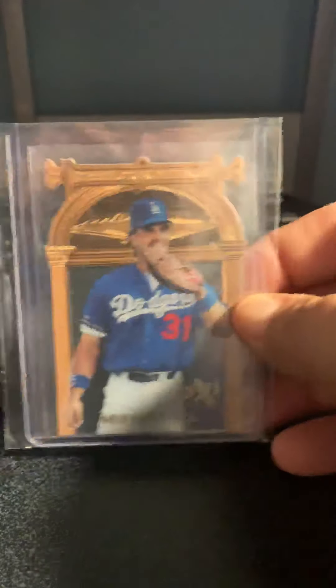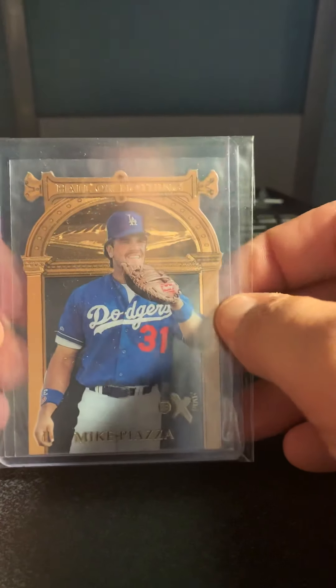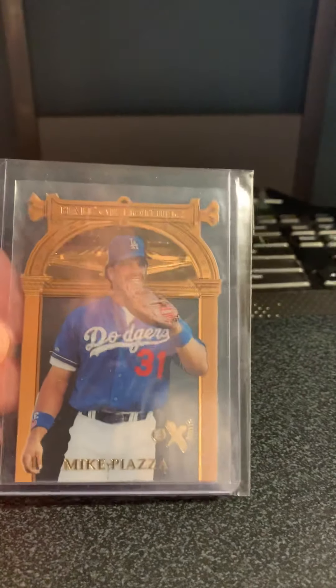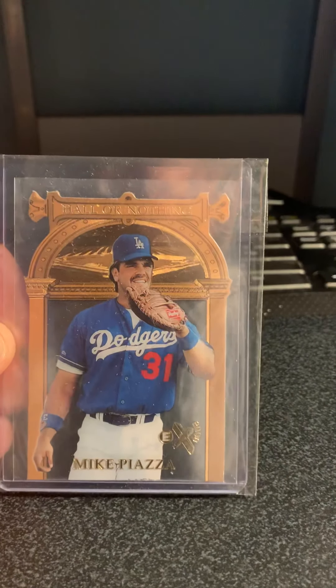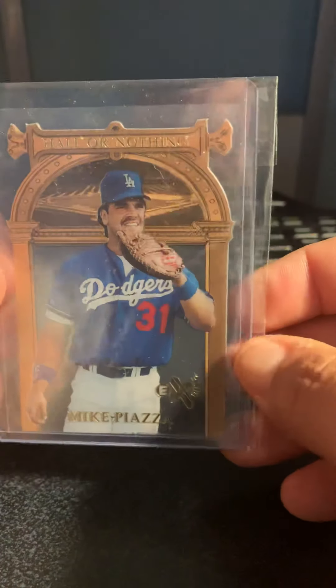There's no order to any of these — that would just be way too time-consuming to try to put them in a top 10 or top 30. I picked this one up; I think I got it from COMC. It's the 97 EX 2000 Hall or Nothing. It's bronze — it kind of looks gold, but it's bronze. Pretty sweet, I like it.